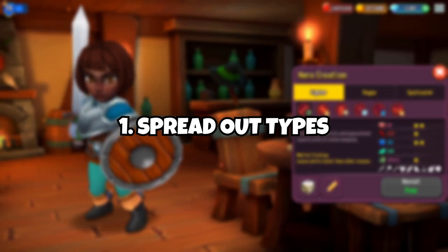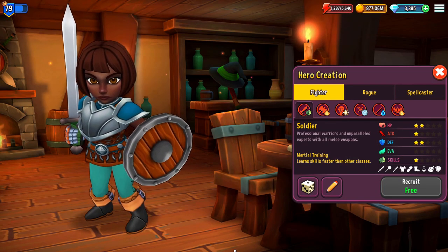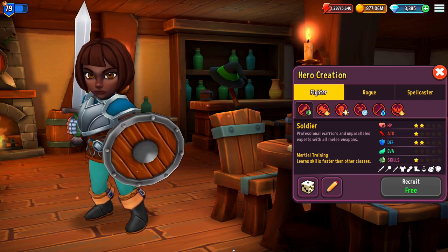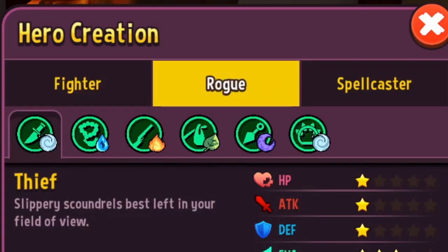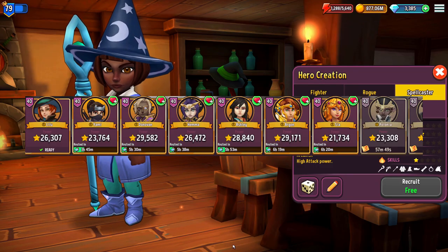First, spread out types. You want to make sure your team is strong so that it can beat content. Strength of a singular hero is secondary. A good bet for a strong team is a mix of one of each type — so fighter, rogue, and spellcaster. And for the fourth slot, you usually use a champion.